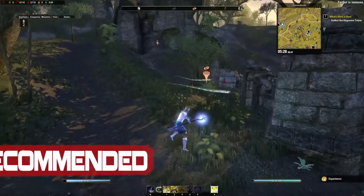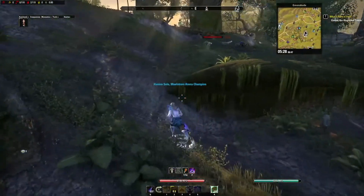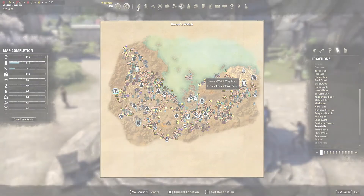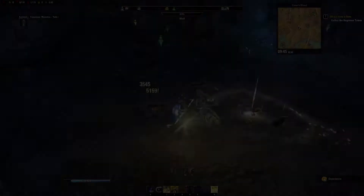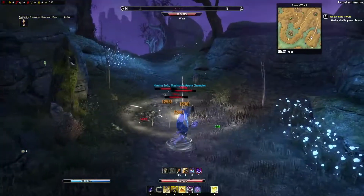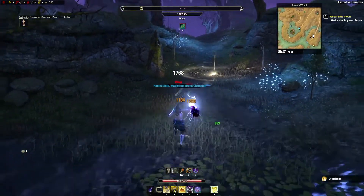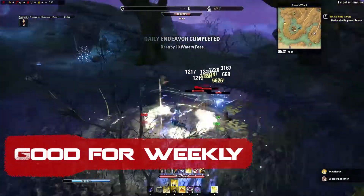I'll share a couple more for additional options, the first being our old favorite haunt, the Crow's Wood Public Dungeon in Davon's Watch. Just travel to the Davon's Watch Way Shrine, located here, and then navigate through the city and down to the coast where the entrance of the dungeon is. Once inside, run through the wolves and head left, and you'll come upon a very nice amount of Wisps that will net you the endeavor in seconds. In fact, it takes longer to travel through Davon's Watch than to kill 10, but because there are so many, this makes for a good weekly spot — so keep that in mind.